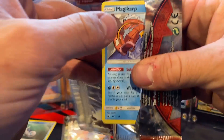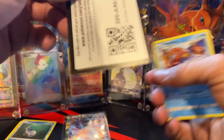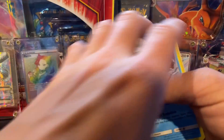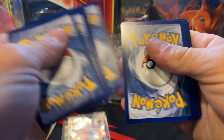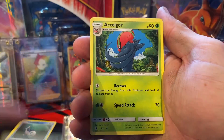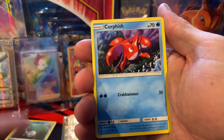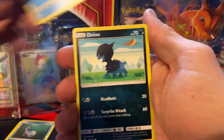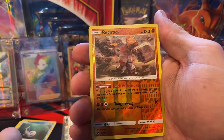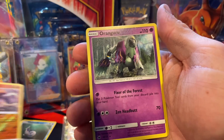Let's do Crimson Invasion next. I think it might have been Crimson Invasion that has the hyper rare Gyarados — I could be wrong. Magikarp, Minccino, Corphish, Shellos, Dino, Regirock reverse rare — that's nice — and then an Oranguru non-holo rare.